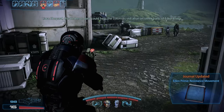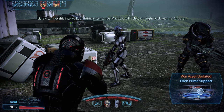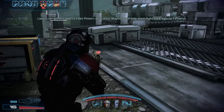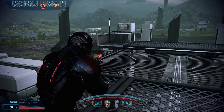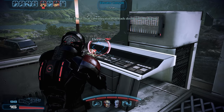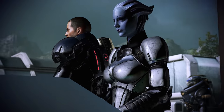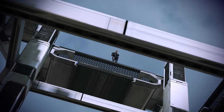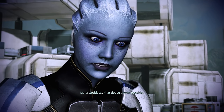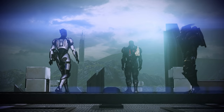This Cerberus data could help the colonists still alive on other parts of Eden Prime. I can get this intel to Eden Prime's resistance — maybe it will help them fight back against Cerberus. That's the elevator that leads down into the dig site. Goddess, that doesn't seem possible. It's not a Prothean artifact — it's a Prothean.